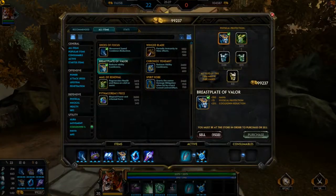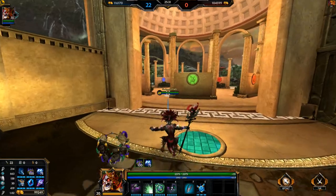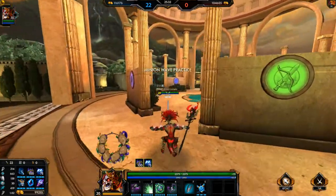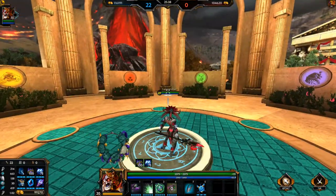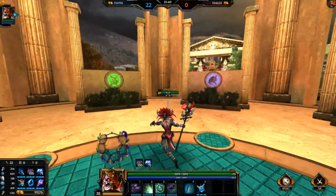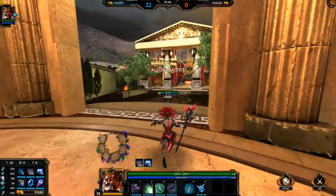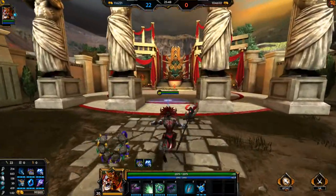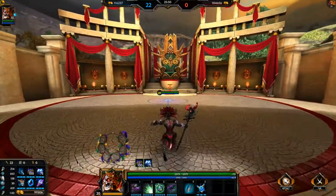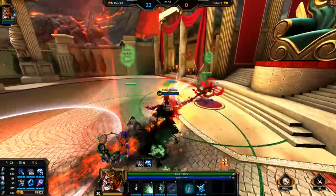As far as his combo — there are two different ways to play him: 3-1-2 or 1-3-2. His 3-1-2 is a little bit stronger because it gives you more of a slow effect after you've initiated combat, if you know what I mean.